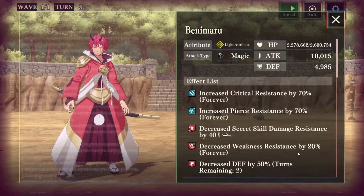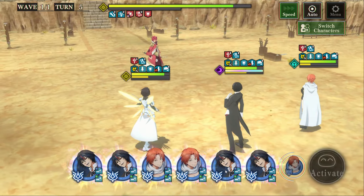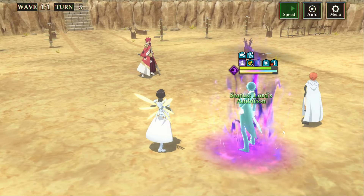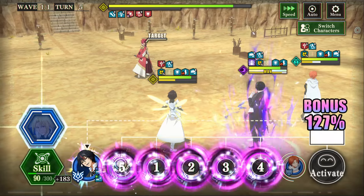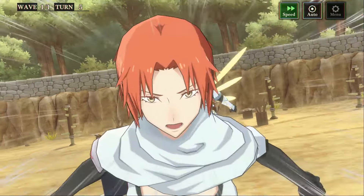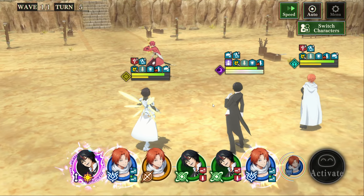But now we have 20% weakness resistance down on the enemy, and that is almost free. Again, this debuff doesn't matter to Diablo because he's not magic, but extra damage is always a welcome thing. We're going to get his EX alt right here, which is fantastic. And then we just need three more turns before we get some big, big time nuking power here. I expect to nuke very, very high numbers with this Diablo.